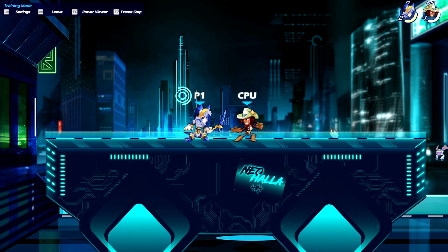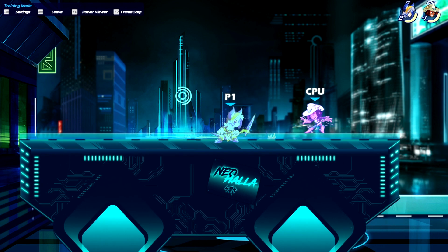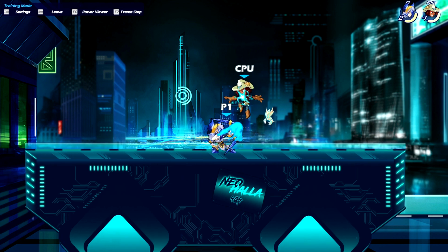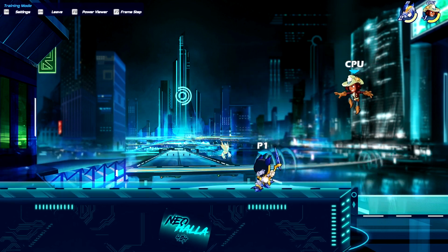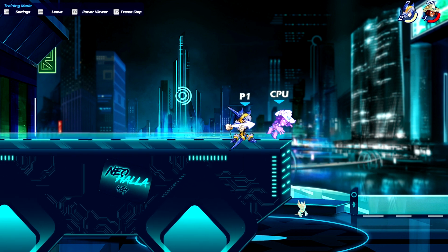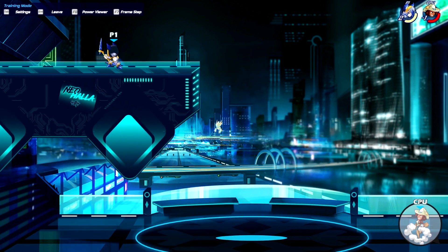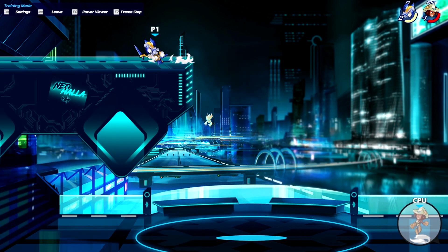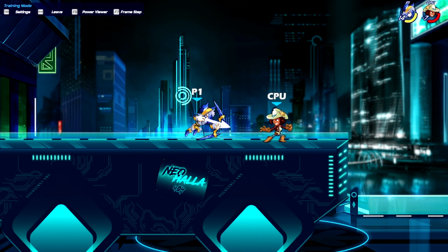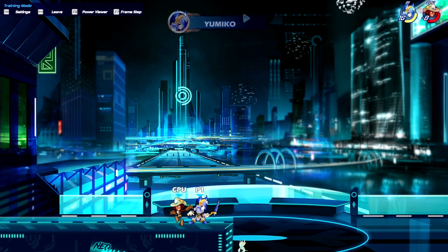You can also go for side light into side air, or down light into lethal air — these are not true combos, but if your opponent spot dodges you can go for these options. On the edge, you can go for side light into down air — it has two dodge frames, and if your opponent is red it may kill. If not, it can give you the opportunity for an edge guard.